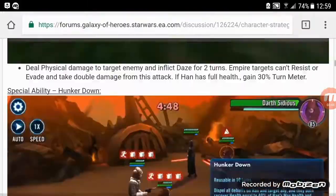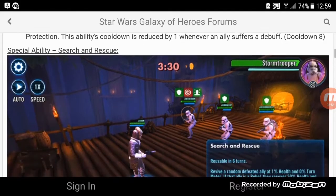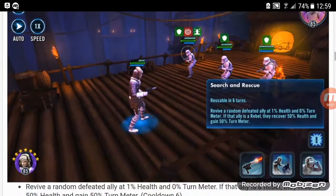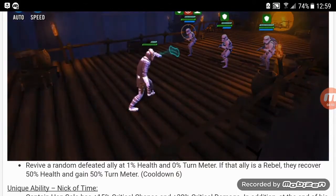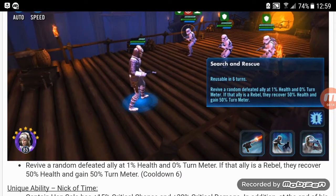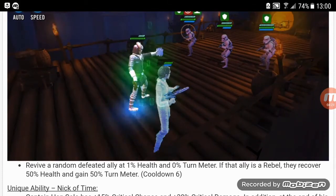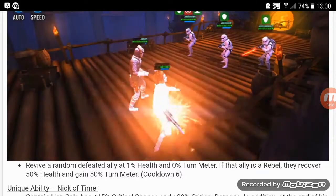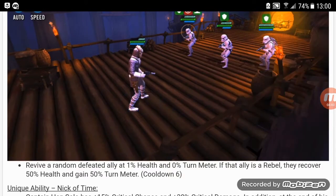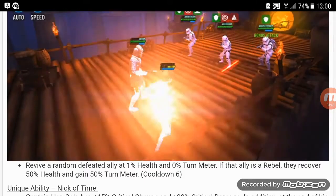His second special ability is Search and Rescue — kind of makes sense because he was on Hoth looking for Luke Skywalker. It revives a random defeated ally at 1% health and 0% turn meter. If the ally is a rebel ally, they recover 50% health and gain 50% turn meter. The downside is that at 1% health, the next enemy could just wipe them out again. Unfortunately it also only gives the health bonus to rebel allies. A lot of revives in the game — the best revivers are Old Daka and Ewok Elder.